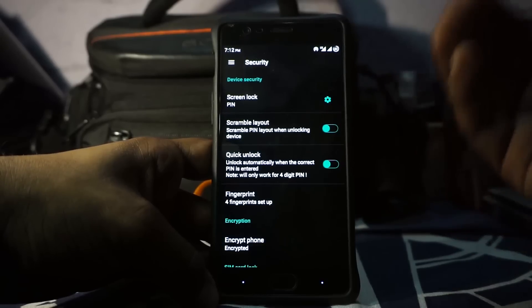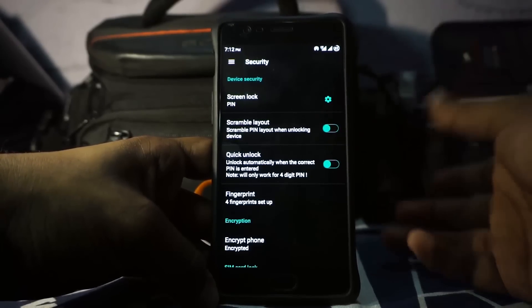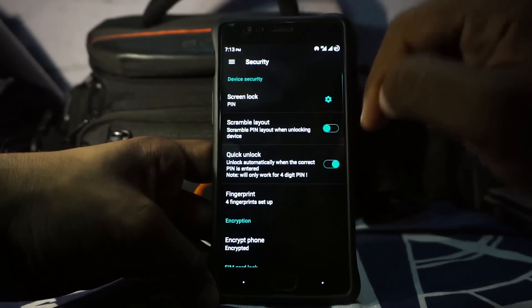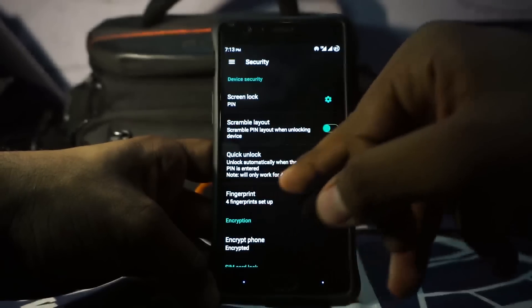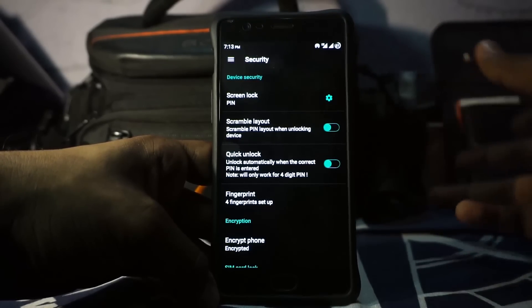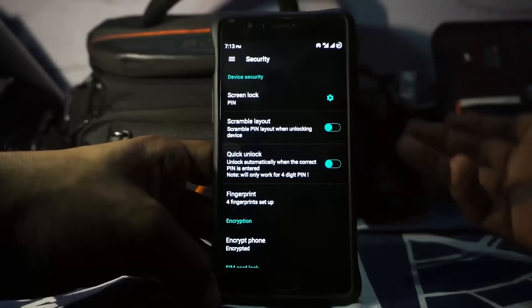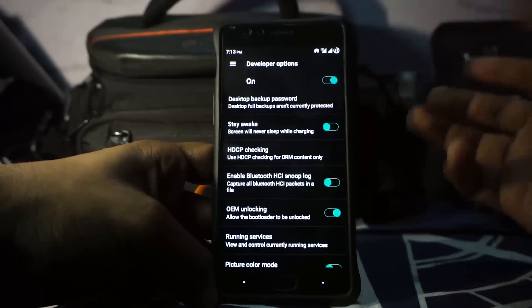Regarding security — the quick unlock feature only works for four-digit PIN codes. I have a six-digit PIN code, and I didn't read this warning so I had to go into TWRP recovery and delete the lock screen dot DB file to get back into my ROM. So keep that in mind if you have a PIN code more than four digits — you probably can't use quick unlock. In the developer options, all the features you'd expect are available.